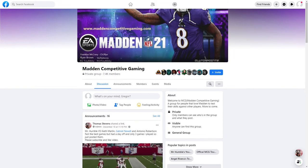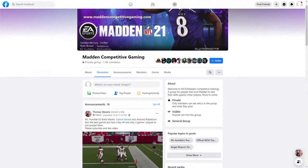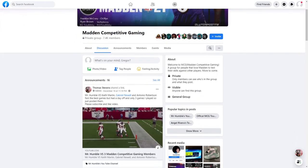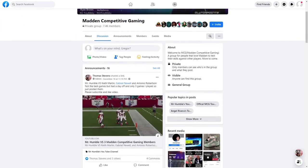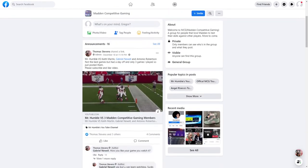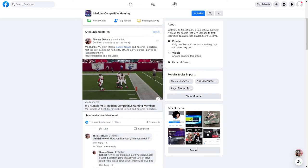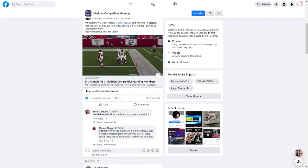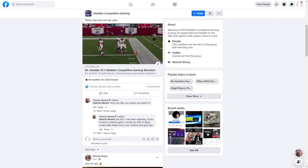I'm very excited to announce that I'm teaming up with Mr. Humble. He has a Facebook group chat called Madden Competitive Gaming — link is in the description. If you want to get some good games, some good competition, and want to lab with people who know what they're doing, go check it out. Just send an invite request and you'll get invited. Been on there for a couple of days and it's been a great community.